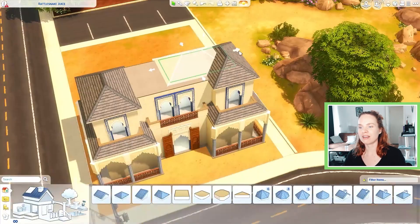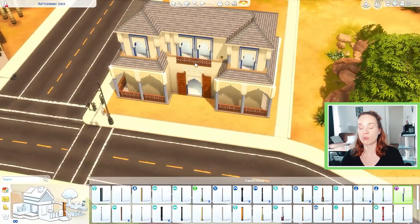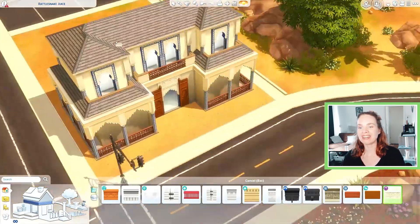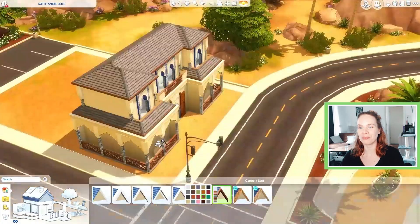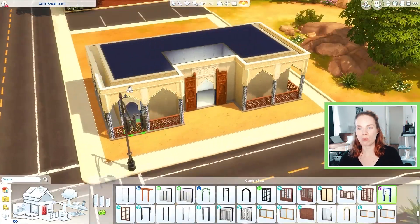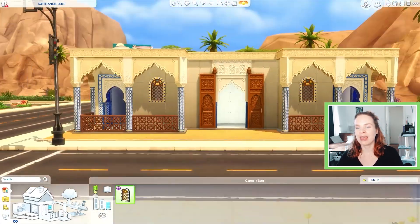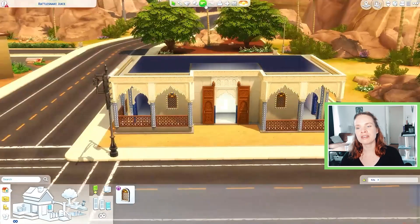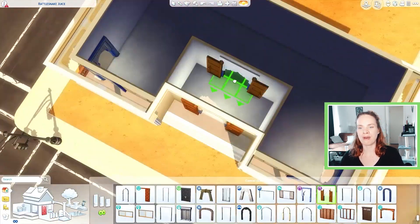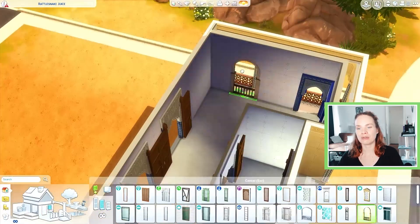I started on a community lot in the more downtown area of Oasis Springs, but I figured really fast that the lot was going to be way too small for what I had in mind. I also wanted the surroundings to be a little bit more oasis-like — a little bit more dreamy, a little bit prettier, maybe more luxurious. There were just a lot of roads surrounding that lot and it was just not quite the vibe I wanted.